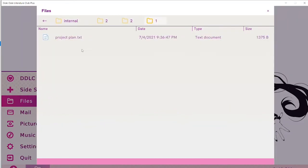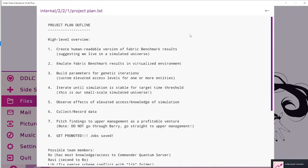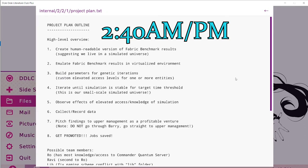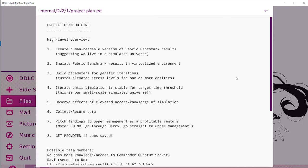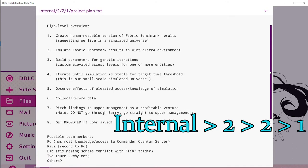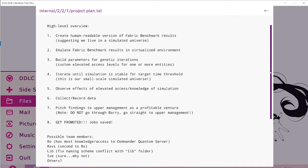This one is a little tricky. The game has a mechanic of certain game files being locked until the clock reads at a certain time. For this one, you must either wait until 2:40 a.m. or p.m., or change your computer's time accordingly. Then you must click the following folders: internal, 2, 2, 1, and click on the text document while the time reads 2:40. If you do that, you will open the file, uncover the master plan of the Metaverse Enterprise Solutions Team, and earn the Stocks achievement.